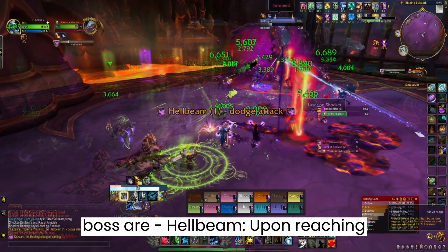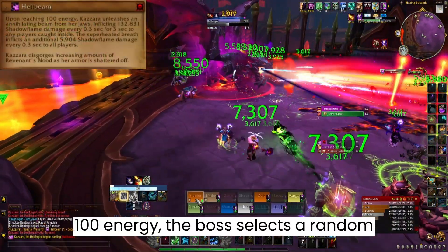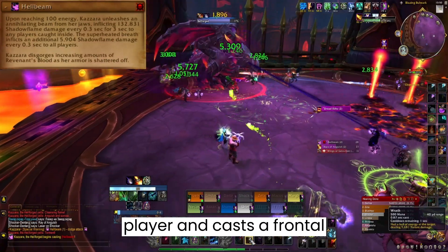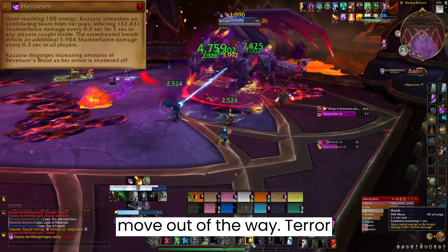The abilities for the boss are Hellbeam. Upon reaching 100 energy, the boss selects a random player and casts a Frontal Breath ability in their direction, which damages any players in front of it. Just move out of the way.